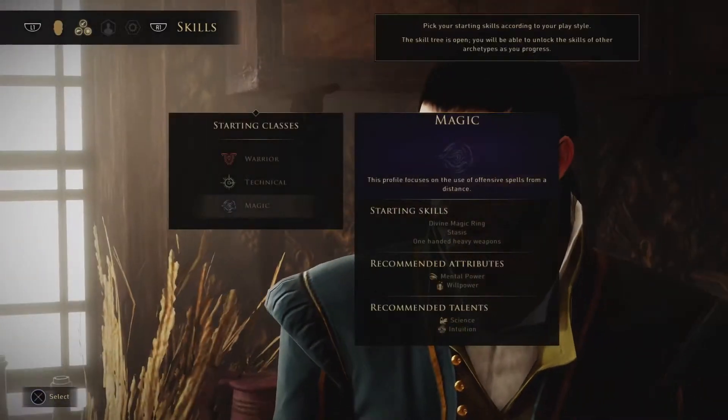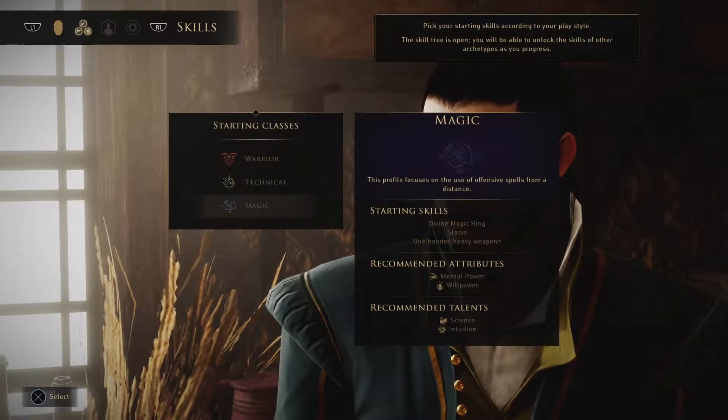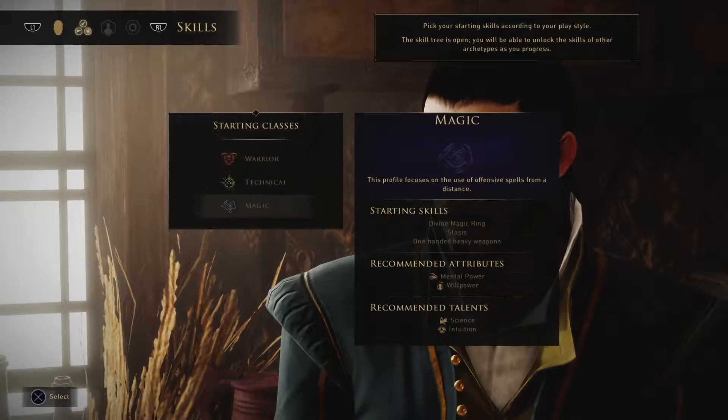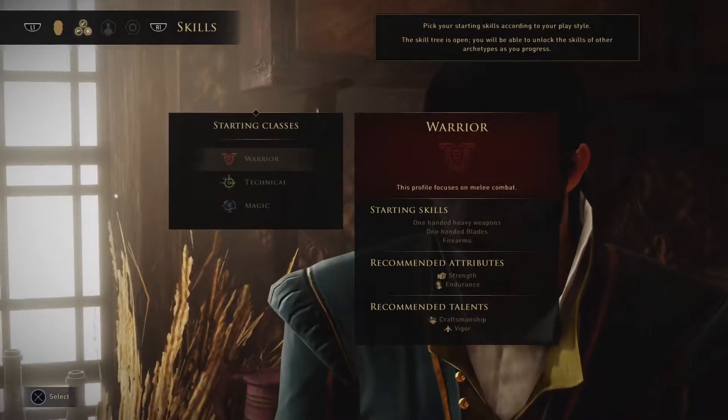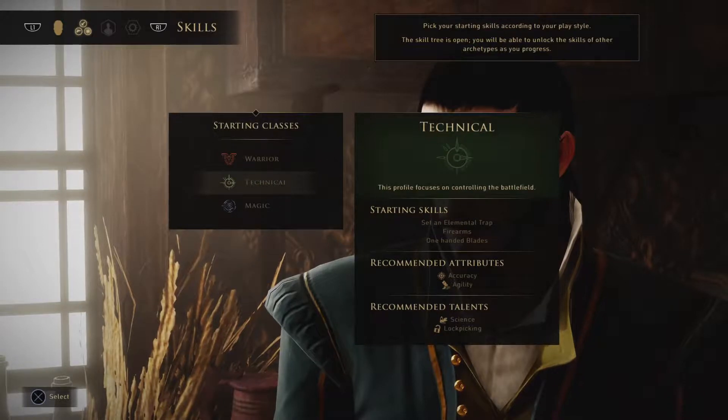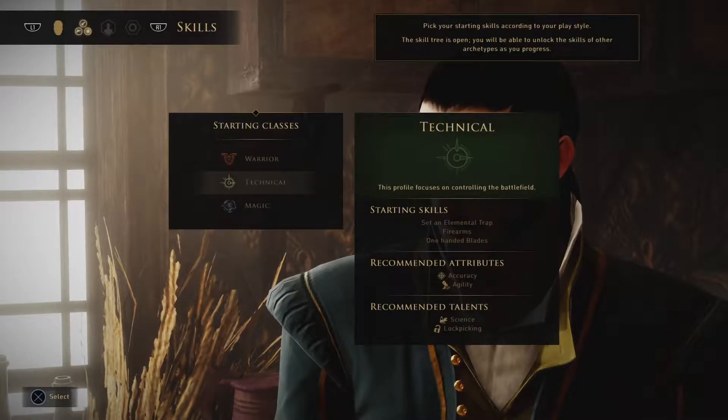Next step - pick your starting skills according to your play style. The skill tree is open, you'll be able to unlock skills of other archetypes as you progress. Magic profile focuses on offensive spells from a distance. Divine magic, one-handed heavy weapons, mental power and willpower. Warrior profile focuses on melee combat, one-handed heavy weapons, strength and endurance. There's also a rogue-like option with elemental traps, firearms, accuracy and agility, lockpicking.